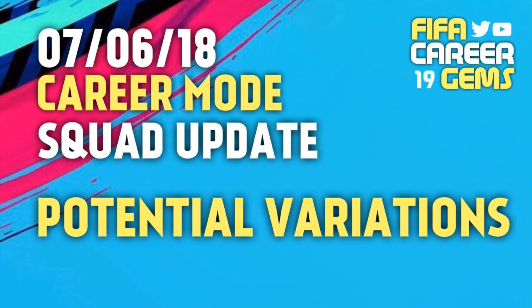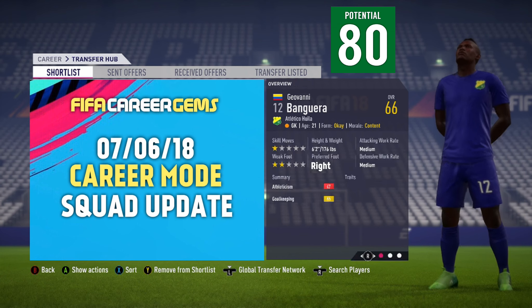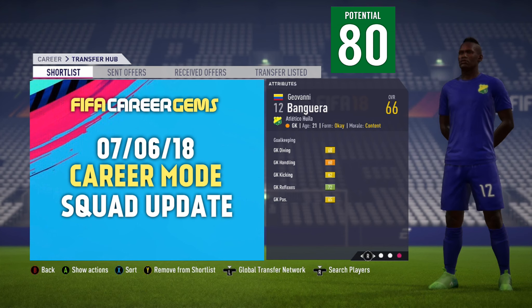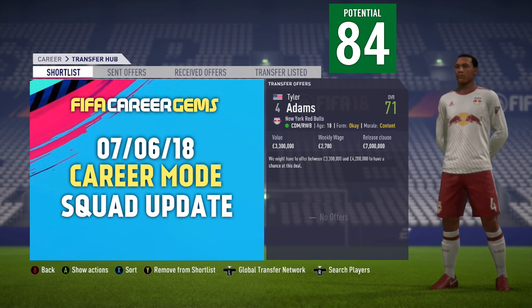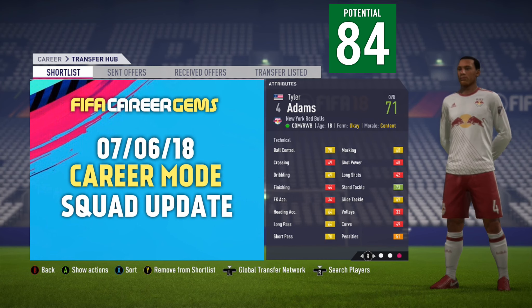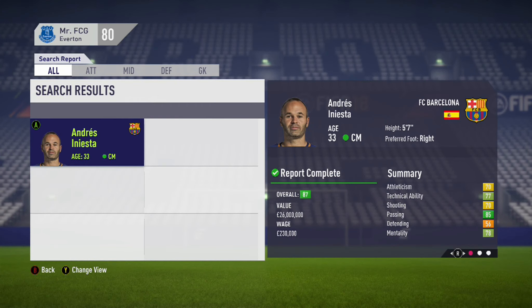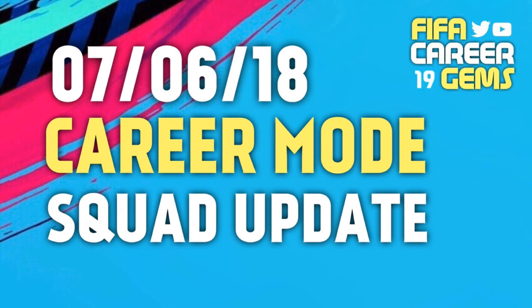Now we're going to look at a couple of potential variations. The top two in potential order are: Banguera, the goalkeeper from Atletico Huila — he had a 74 potential before the update but has had a plus-six increase taking his potential up to 80. Next is Tyler Adams, 66-rated — before the update his potential was 83, and we've had a plus-one taking it now up to 84. He's a 71-rated central defensive midfielder from New York Red Bulls, a quality young player. Also worth noting, last week he was removed from Barcelona and placed into free agents; this week he's back at Barca — they should just put him at his new Japanese club.